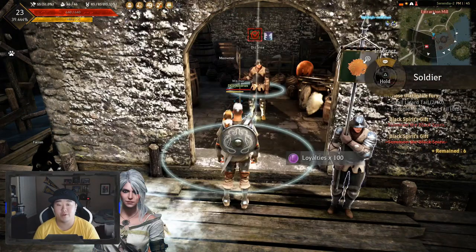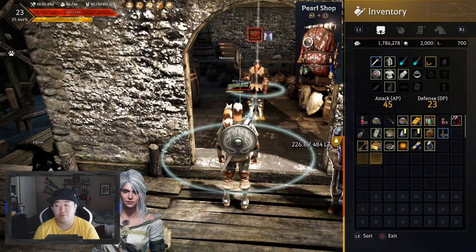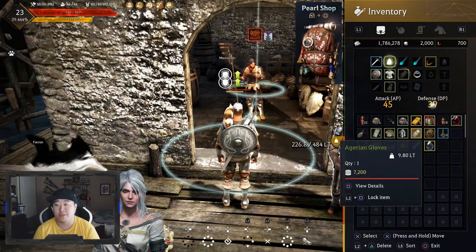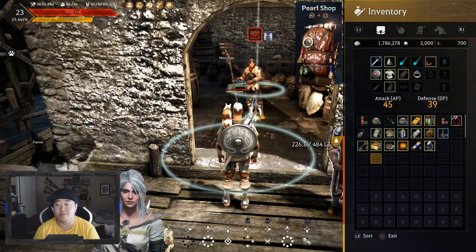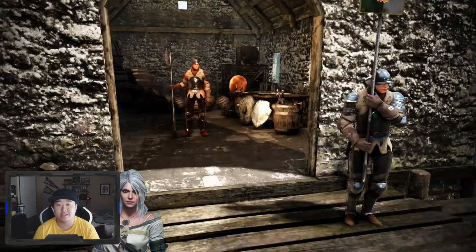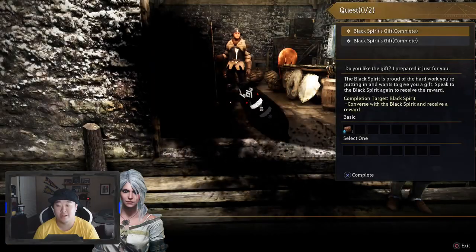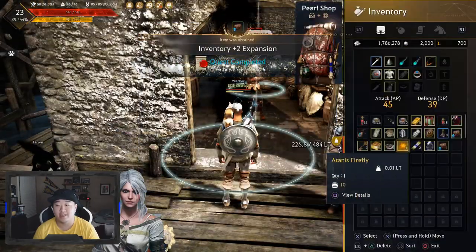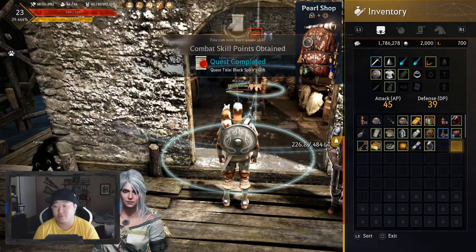For challenge rewards, we'll grab our loyalty and go ahead and finally throw on this gear. I'm going to give up on the bonus and take the extra DP at this point, and let's go ahead and grab our two expansion slots — both singular expansion slots — and I think it's time we actually got a double expansion slot.